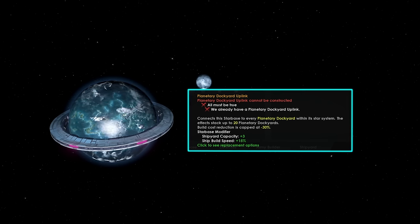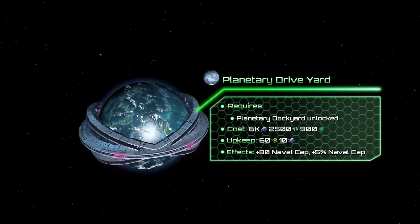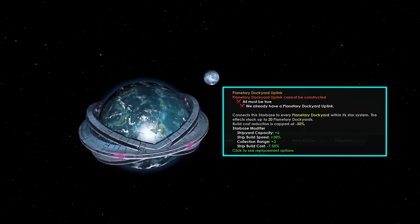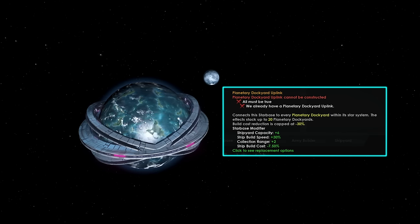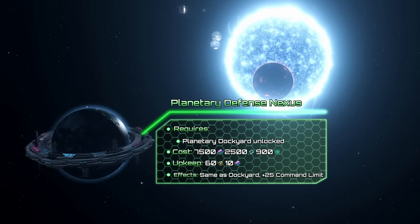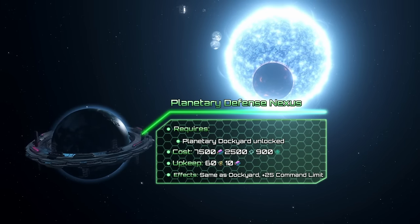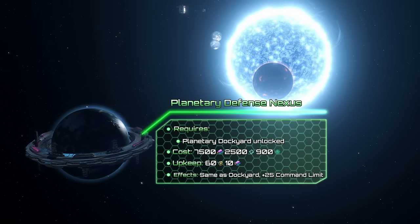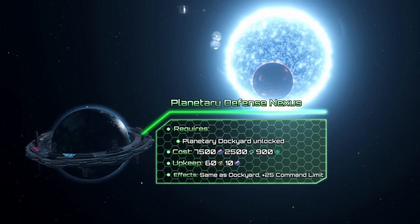The dockyard has 2 variants. The Planetary Driveyard extends the dockyard's capabilities, as it doubles the amount of added naval capacity at the cost of a larger resource upkeep. The uplink building will also offer twice as many shipyards and provide other bonuses. The Planetary Defense Nexus, on the other hand, has other features to offer. It has the same bonuses as the dockyard, and also extends your fleet command limit. Its biggest strength, however, is the Strike Corvette mechanic.